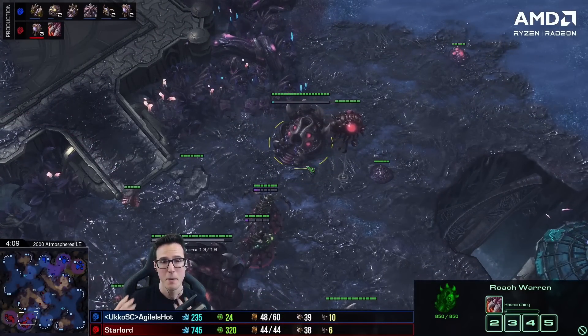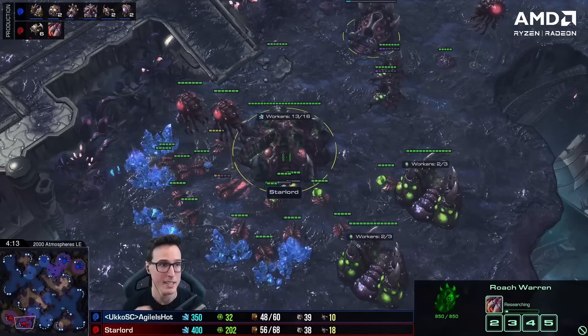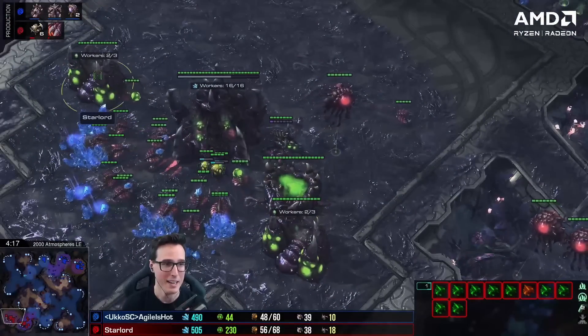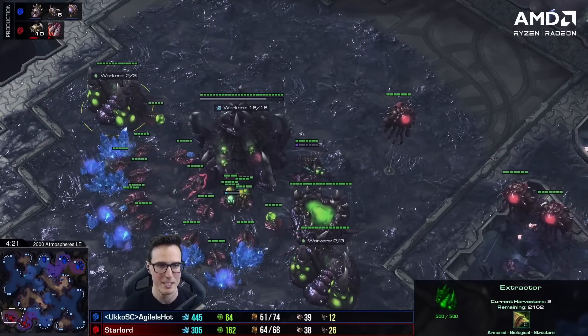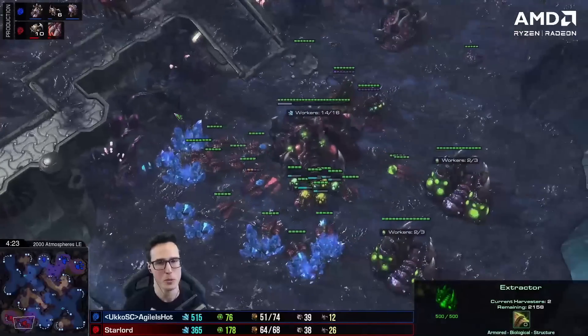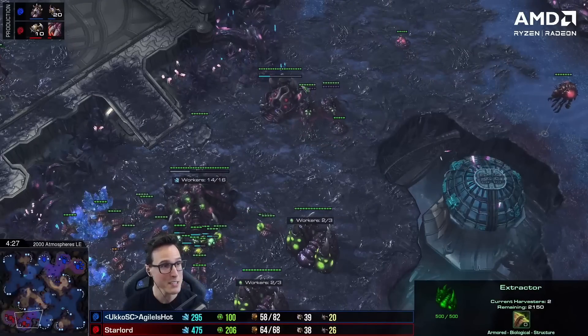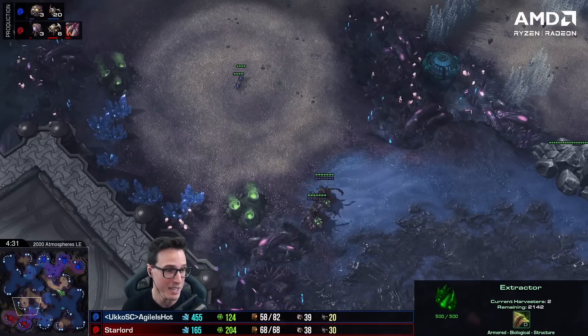I've been doing a 44 supply block, which might seem terrible but it's actually not too bad — I've decided to go so all-in. I'm only putting two on each gas, 13 on minerals. I ended up with a fourth gas because I was still following the build, but I realize I should have stopped at three gases. There's no way if I take any longer he's going to have mutalisks out. I need to make roaches, roaches, roaches — maybe 20 roaches with roach speed. If I hit him any later than six minutes, I'm straight-up dead.